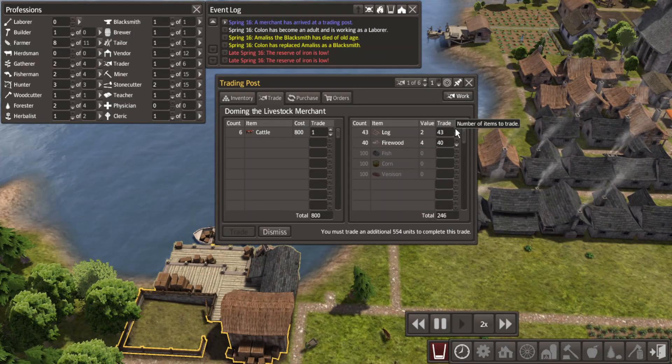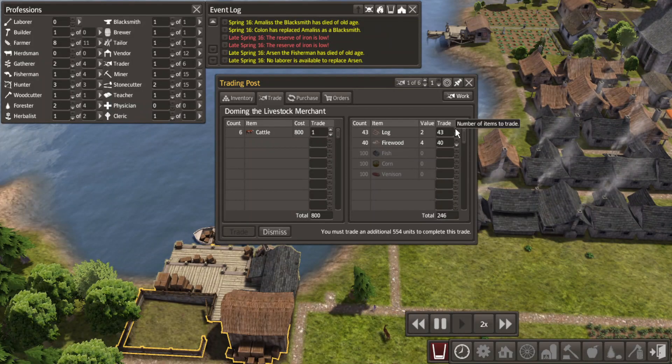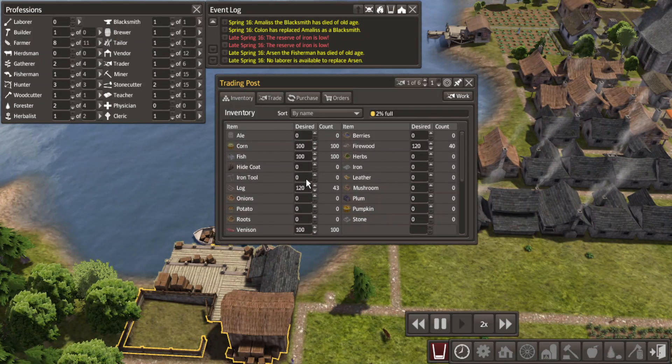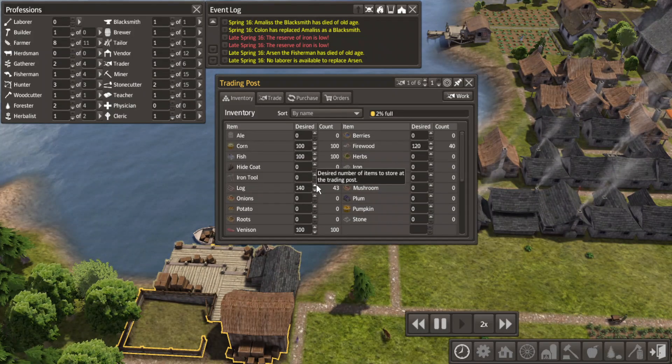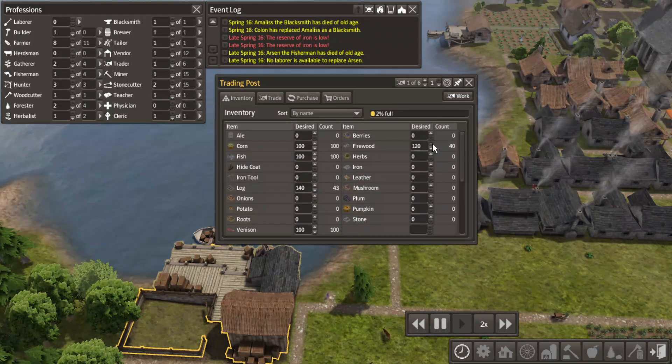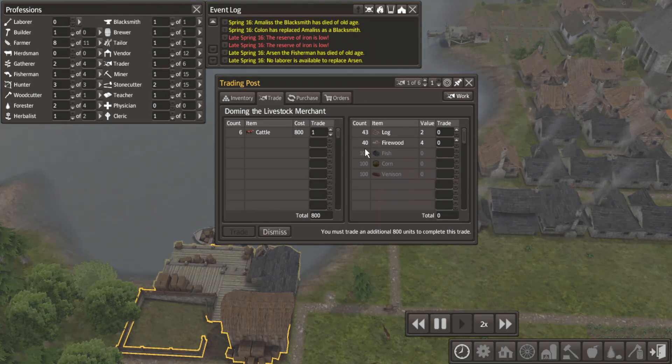I'm not sure we can get there. Let's see - we had 240 with 40 of each. Bump that up to 120, then multiply: two times 240 times three that's six, and then 720. So we're gonna need a wee bit more. I don't know if we're getting there. Lots of fishermen.